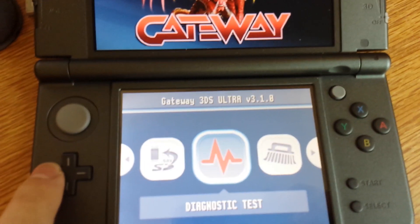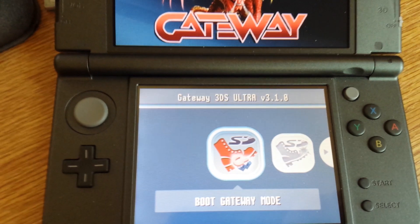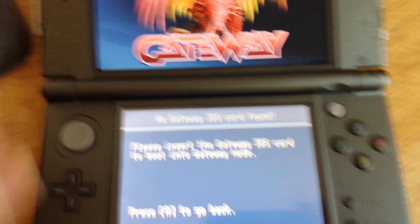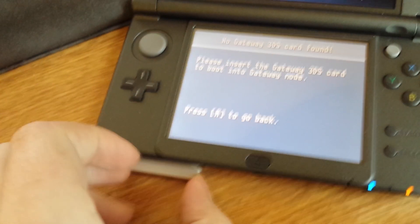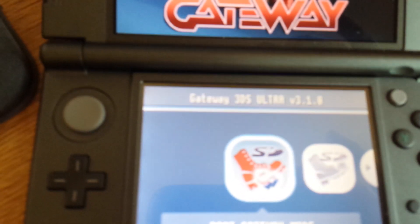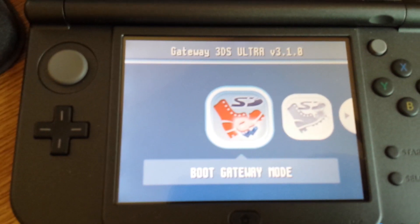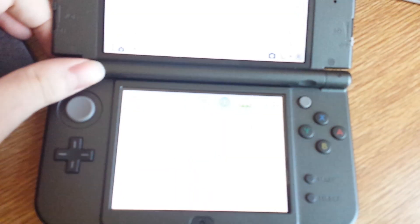I wouldn't touch that. But everything else seems to be the same. Let's go ahead and do gateway mode. Now we have to insert their DRM dongle to actually get a boot. Let's boot into gateway mode. And this should boot right into MUNAD which I have already set up.